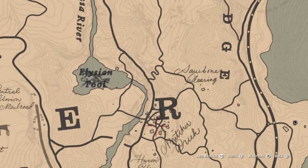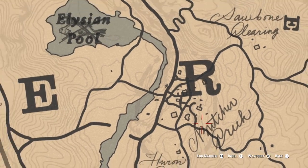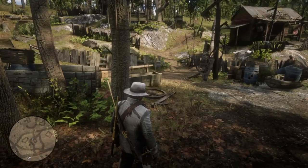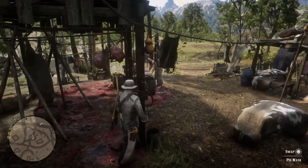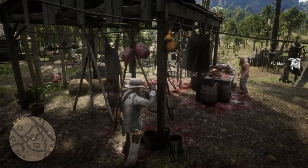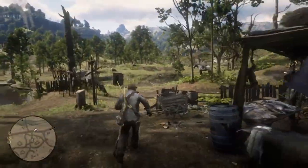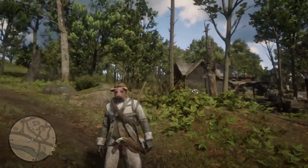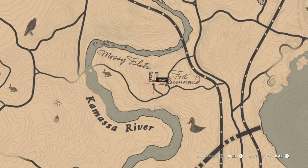For the next unique item we are south of Annesburg, just south of the R in New Hanover. You'll find a kind of slaughter farm where they cut up all the meat for the area. You can just walk on here — no one will be hostile. Go to the building in the center, walk over to this post, and you'll find the pig mask. It's a very unique-looking item; I really like it for robbing a train. Who would actually take you on looking like that?